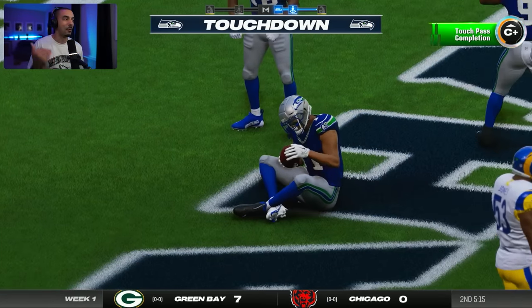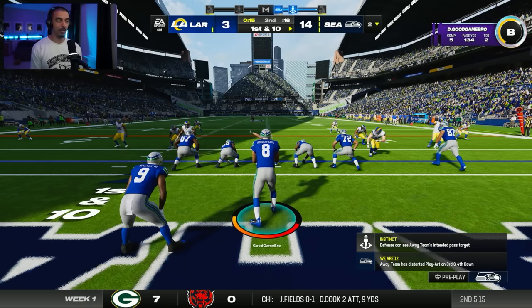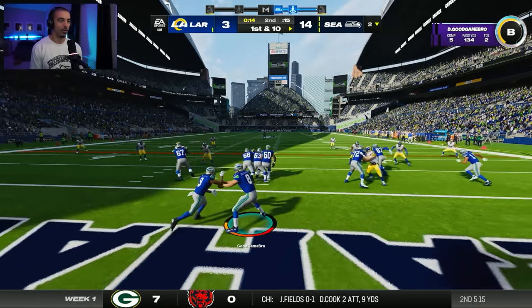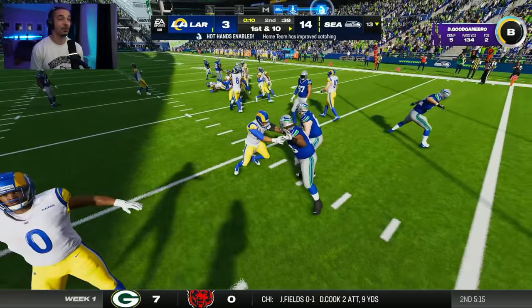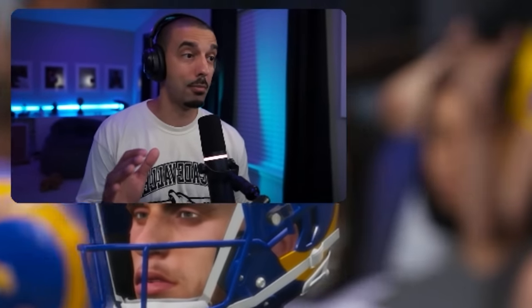A touchdown pass across the middle — Jackson Smith and Jaxon Smith-Njigba, we're going to get him in the end zone. Second one of the game. First half is winding down, we have an 11 point lead. We're on our own two yard line so there's no shot I'm throwing a pass — I'm letting Kenneth Walker eat as he gets 11 yards on that carry. Going into halftime, 11 point lead, two touchdown passes, no turnovers. I'm kind of surprised.